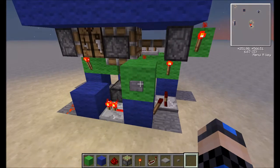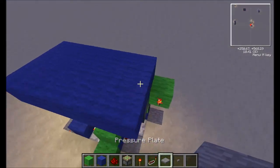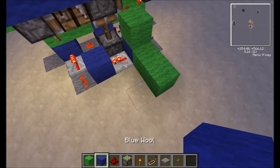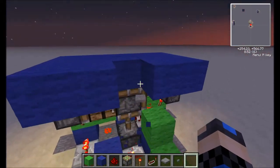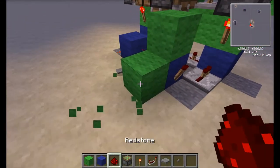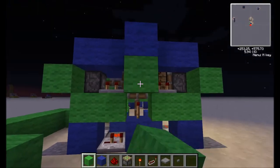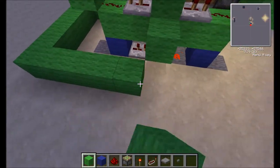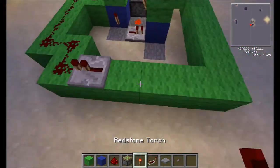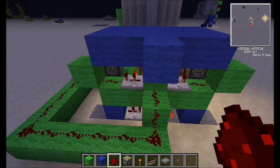If you want to use a pressure plate instead of a button, take off the button and place any block here, then put the pressure plate on. We want to hook it up like this — just connect the redstone. Add a repeater for an extra boost. I hope this doesn't interfere with the existing redstone; if it does, I'll rearrange it.